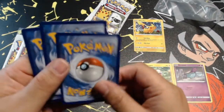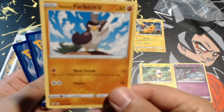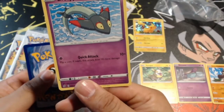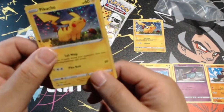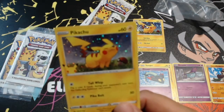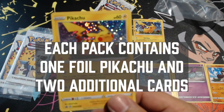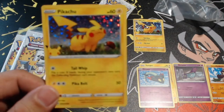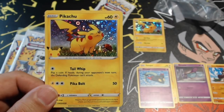Pack two: we got a Galarian Far-fetched, a Dreepy — quite creepy — and another hollow Pikachu. So maybe these cereal boxes automatically give you the Pikachu card, because I just pulled two in a row. I don't know the stats or details of these cards, so I got overly excited for the first pack — or I'm just that lucky.